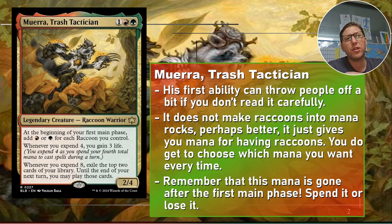Expend 4 you're probably going to be doing very early in the game, so you're going to start gaining 3 life — not a big deal but a nice side benefit. Expend 8 is what we really want — that exiling cards and playing them until end of next turn. His mana is created in the first main phase for however many raccoons you have at that point. If you cast raccoons after, they don't count. They have to be there at the start of the main phase. At the end of the main phase all your mana disappears — you've got to use it or lose it. Very important to keep in mind.